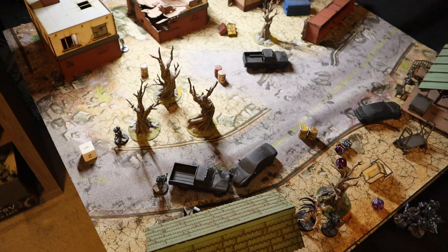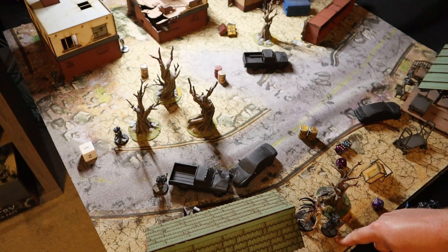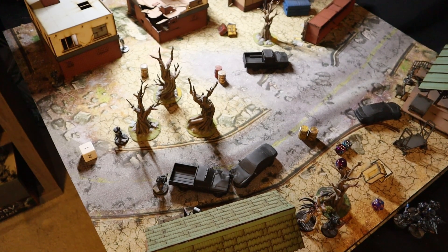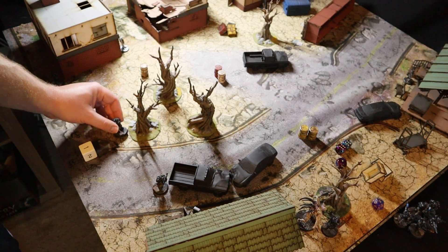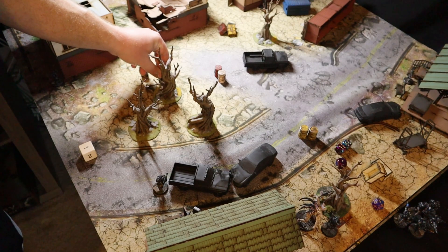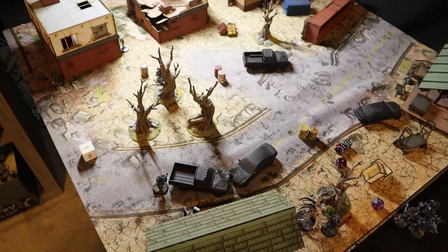Next is Jonesy. He has Psionic Invisibility and Healing. I'm going to use Psionic Invisibility on Tango so Tango can get out of Dodge. Then I'll have Jonesy move over to this side to be a little further away.